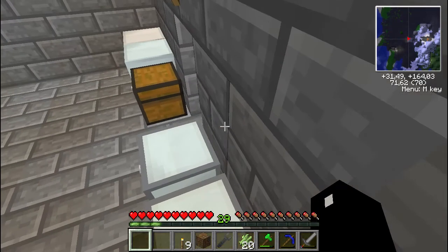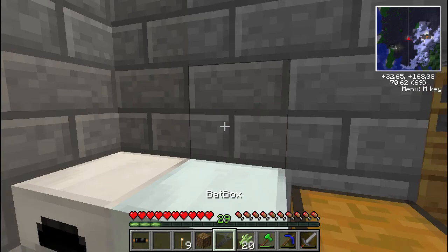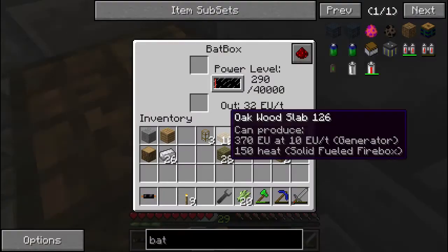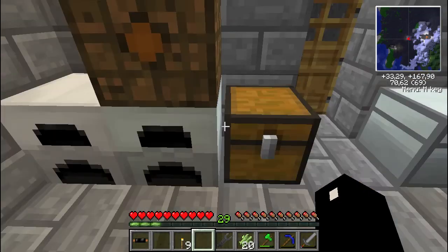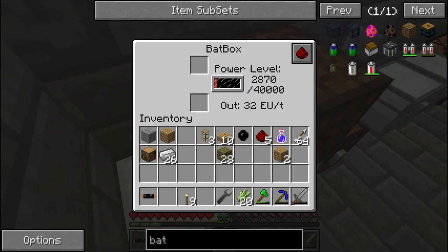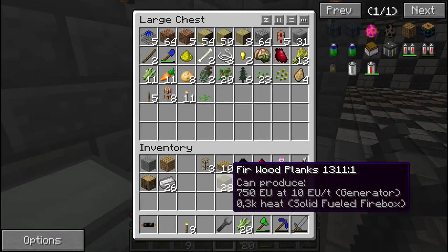That's a bat box done. So let's move this generator - actually, let's not move the generator because there's energy in it - and let's place the bat box on top of it. It will pretty much drain this generator and store the EU - energy units. This is not the most efficient way to do it, and you can rotate this thing with a wrench, but not with this one.